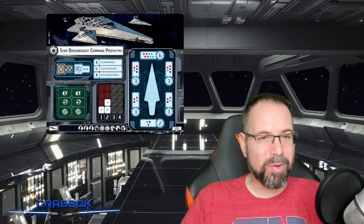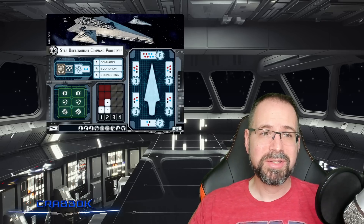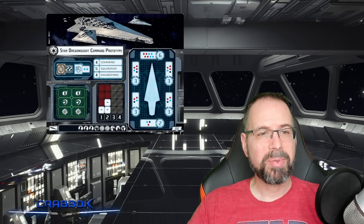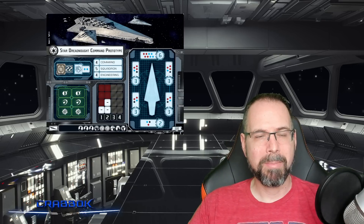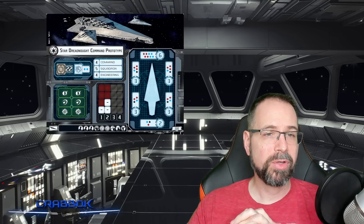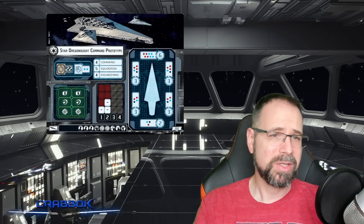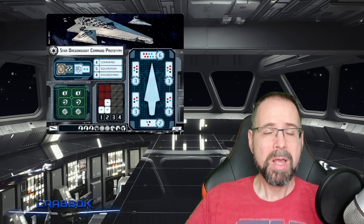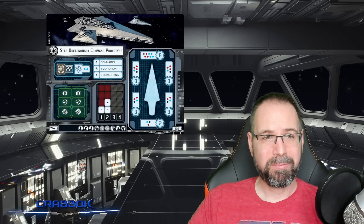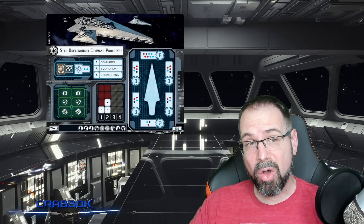Let's talk about the Star Dreadnought Command Prototype first. This is our cheapest option to run this Super Star Destroyer. It's considered a Star Dreadnought, and it's only 220 points — still making it a massively expensive ship. The ship cards for these ships are much bigger and wider than all the other ship cards, like postcard size, because there's so much more information to put on them. The Command Prototype has 22 hull. Huge ships have an extra rule that says if you're able to get them down to half hull, you're going to get half points off the ship — so 110 points if you get this down to 11 hull at the end of the game.